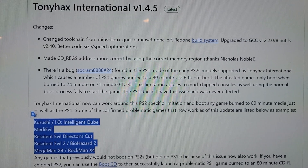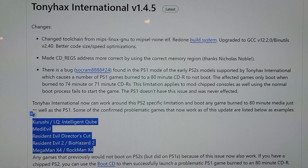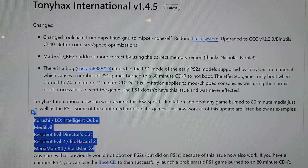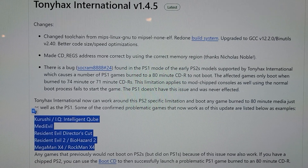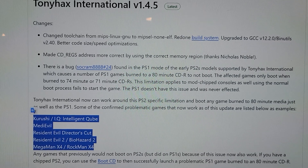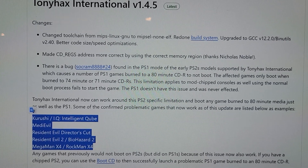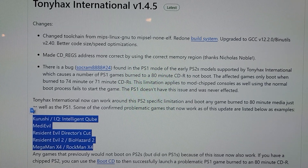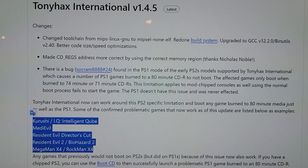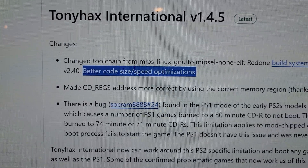These games were added to the PlayStation 2 if you use 80-minute discs, which is all I ever use. It seems like there was a workaround if you use 74 or 71-minute discs, but most discs you get these days are 80 minutes. If you use TonyX International on a PlayStation 2, there are a lot of updates in version 1.45 including more speed optimizations.